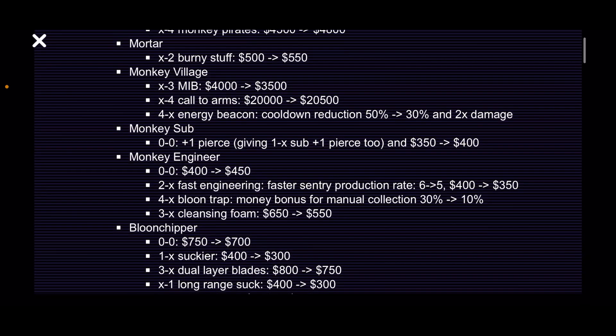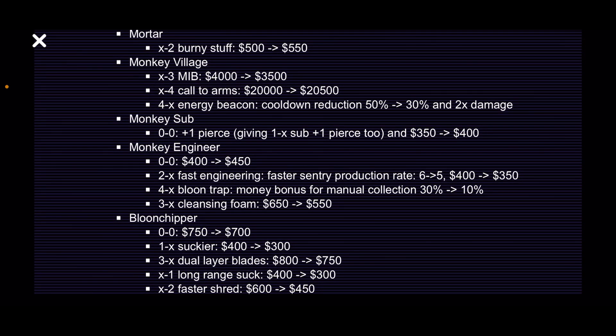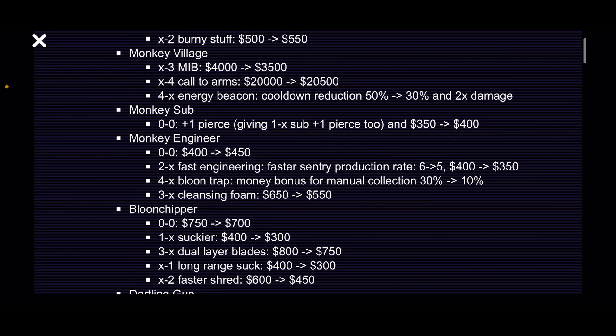The reduction in money collection is going to make a big difference, so overall this is probably a nerf to Engineer. Balloon Chipper: reduced starting cost of $50, the Suckier upgrade reduced by $100, dual-layer blades reduced by $50, long-range suck reduced by $100, faster shred reduced by $150. I still don't know if this is enough for the chipper — I think the best balance change would have been to make it see camo balloons, since it doesn't have good grouped popping power, can't see camo, and does nothing against MOAB-class balloons.